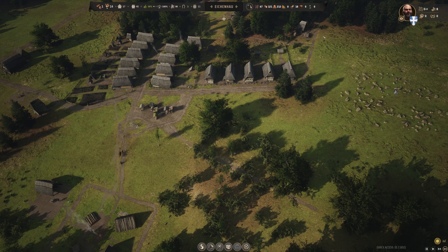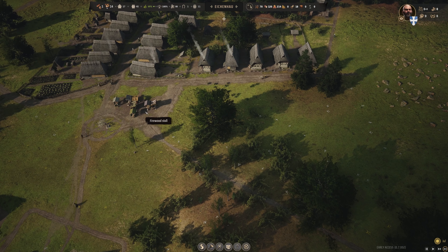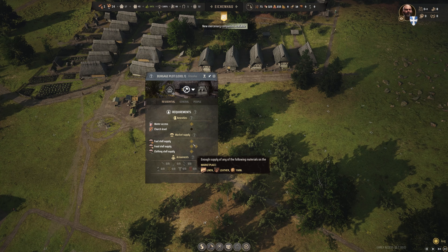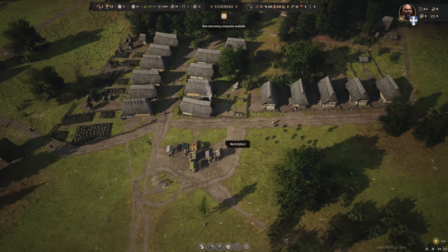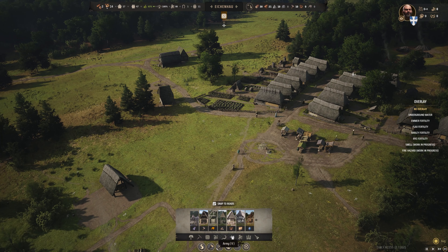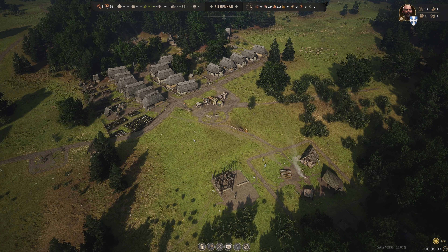The tannery is done — go ahead and assign a family so they start to produce things. The storehouse is completely full. What we could do is upgrade it to a large storehouse, which will greatly expand the space. I'm not ready to build a second one yet because then we'd really need to add a family to help move things. But now we have a clothing stall, so pretty soon that clothing supply will be supplied. Here's the clothing stall — we've got leather there, so that should immediately fulfill that requirement.